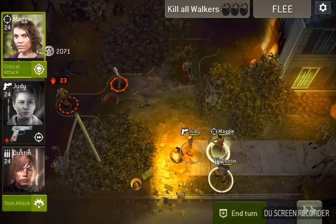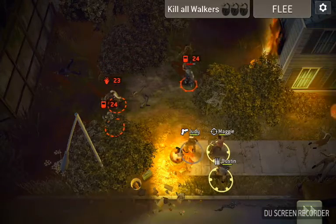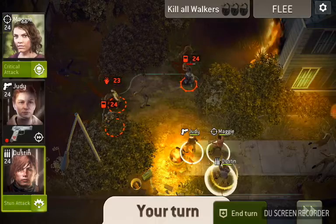We're going to use a charge attack to take out the armored walker, we're going to use Overwatch with the other 2, and there you see another armor - there's 2 more armored walkers that just suddenly appeared.